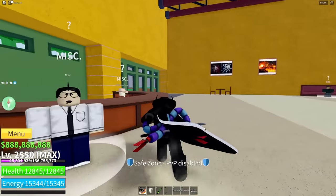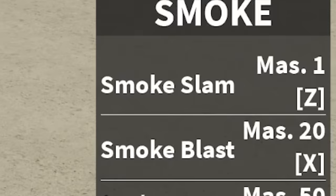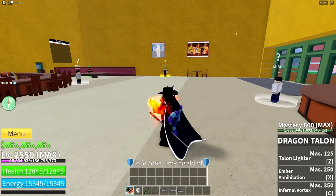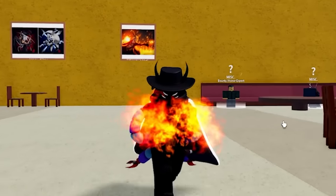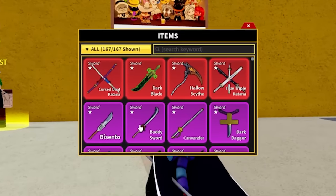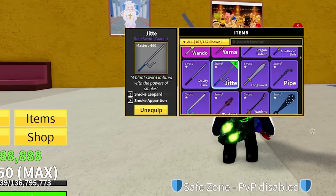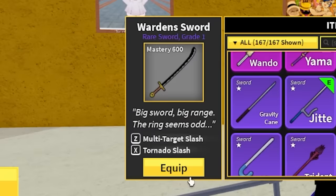888888 — bro, what is this money? This is insane. 600 mastery in soul guitar, 600 mastery in gravity cane, 600 mastery in smoke, one dragon talent. And this account is worth $3,500. What is this account? No shot — 600 mastery in all swords. Let's pick a random sword — let's pick jitte. What does it have? 600 mastery. No way.